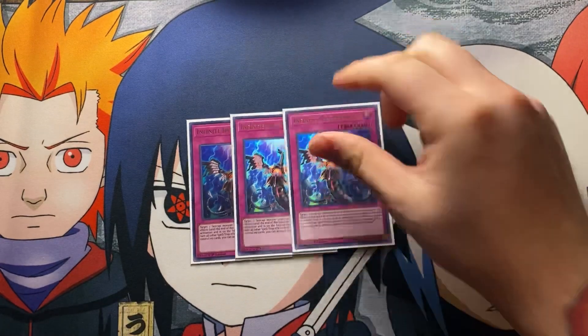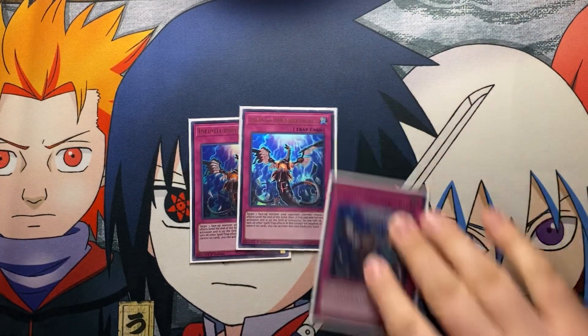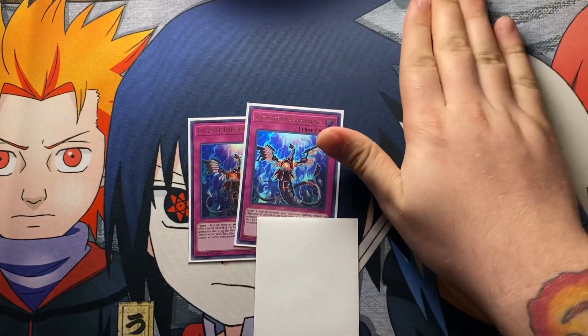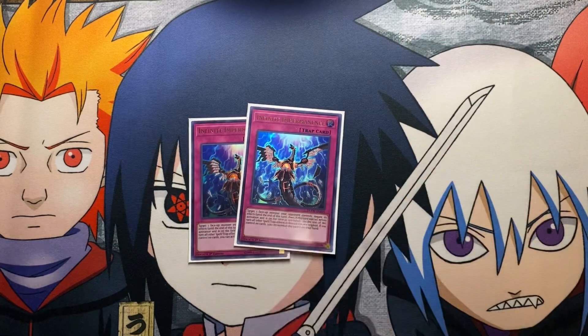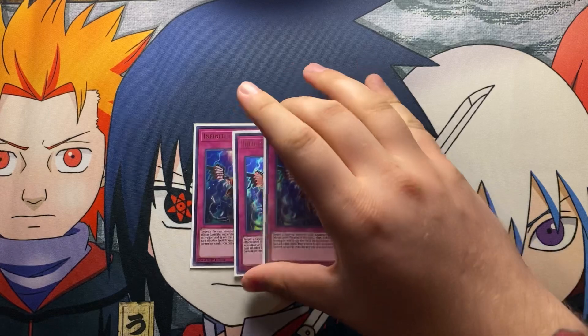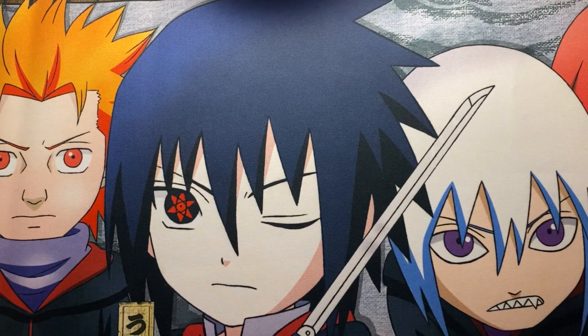Last in the main deck we play three Impermanence. Impermanence is a must-have in this deck — you have to be able to shut down your opponent's monster effects. If you can also set up an Impermanence column to negate anything that attacks or pops your Sky Striker cards, it's really good. A lot of people forget to play around Impermanence nowadays, so it's just good.